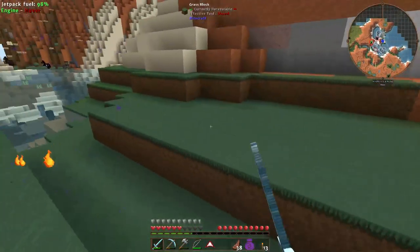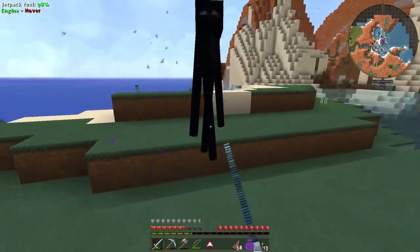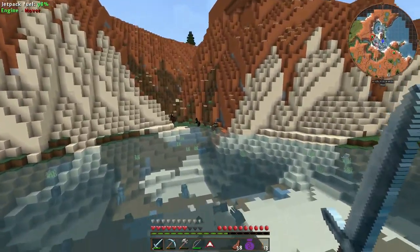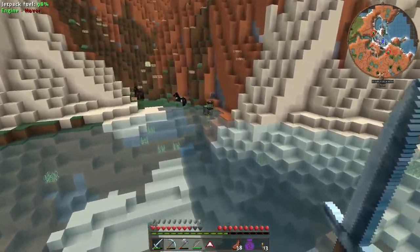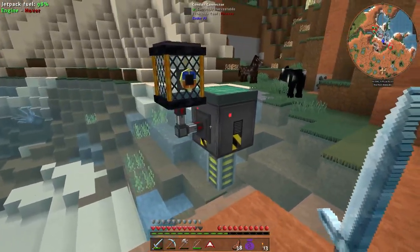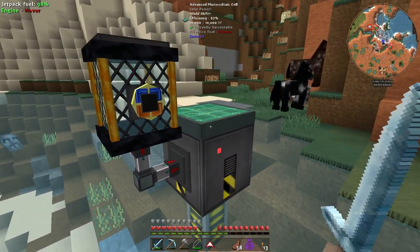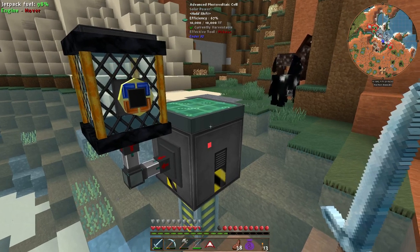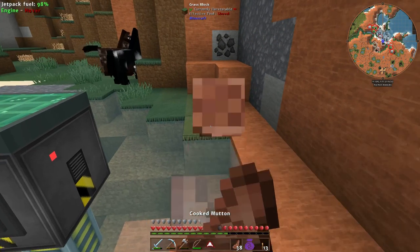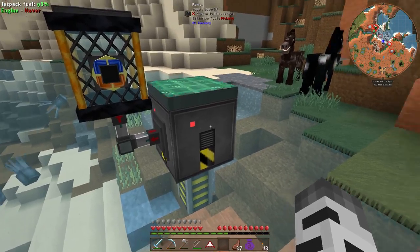I've actually played this modpack for about a couple weeks, a month or so. It's just been so long and I hadn't used any type of flight. Now I saw Tryonis's last video, which was his episode 10 — jetpacks and soul shards beginnings or whatever. This is the pump that just infinitely generates water into this specially color-coded tank, and it just works off the advanced photovoltaic cells. I crafted it all by myself — I feel so happy. I just feel good about being able to do it myself. So yeah, I'm just proud.